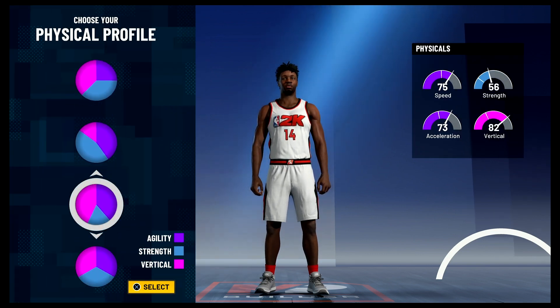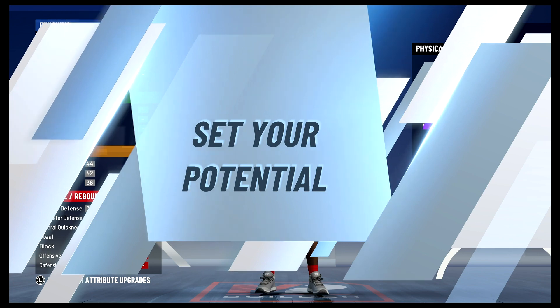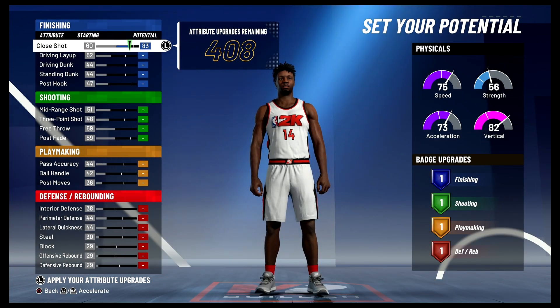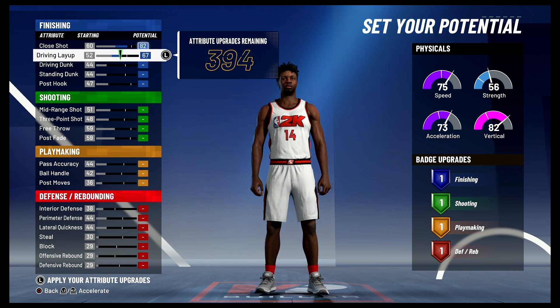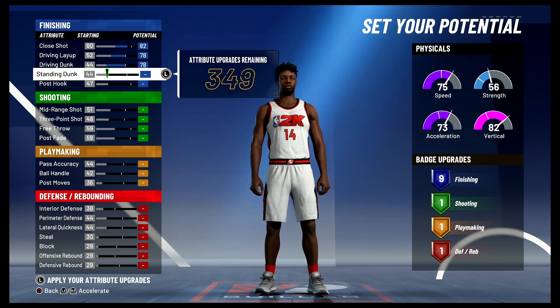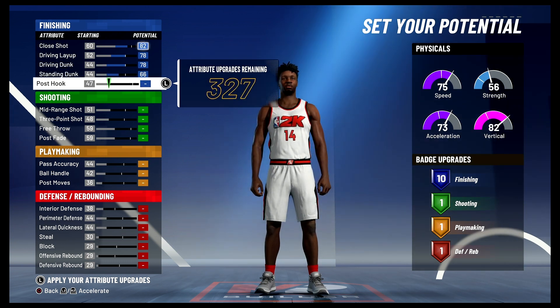For the physical profile we're going to go with the speed invert physical profile. For the attributes, you're going to bring your close shot up to an 82, your driving layup up to a 78 and max it out, your driving dunk up to a 78, your standing dunk up to a 66, and your post hook up to a 66. That's going to give you 12 finishing badges.